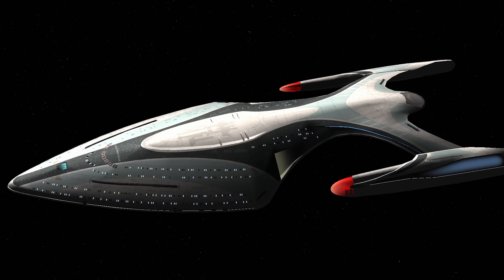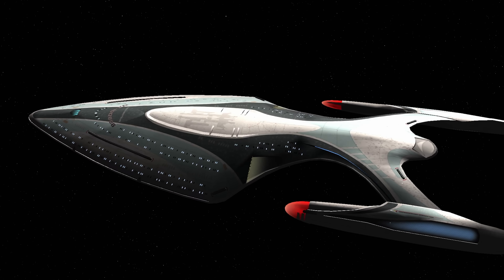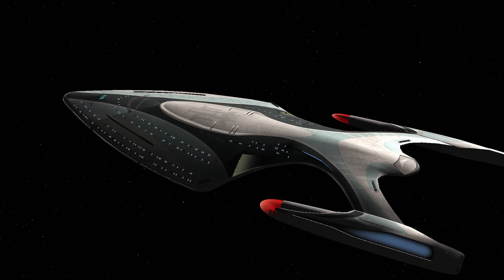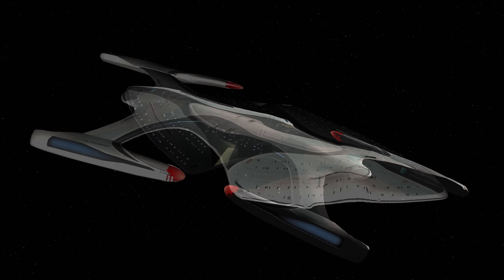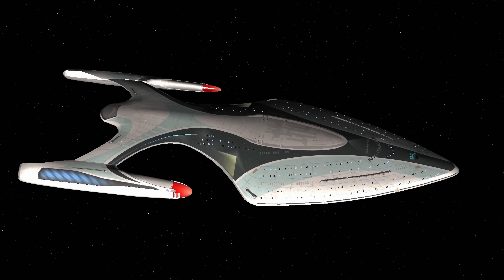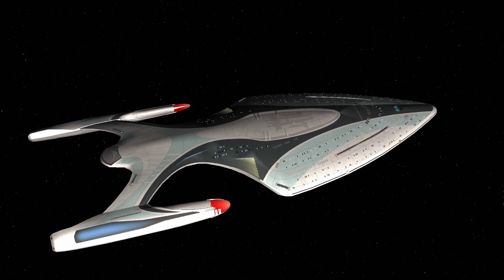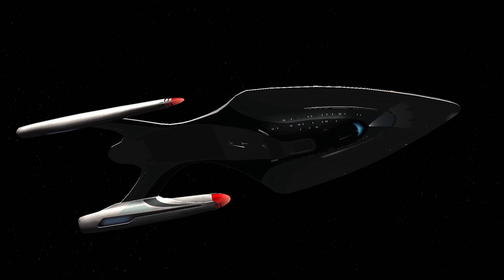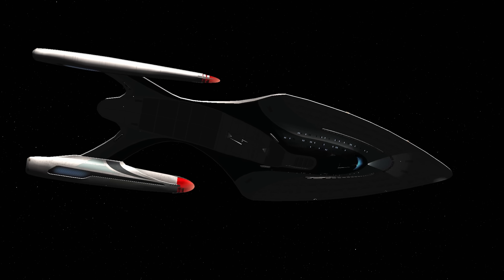Hey guys, Retro Badger here. This is the USS Proteus and it's an experimental starship which has quantum slipstream capability. It's armed with quantum torpedoes and it has quite a punchy phaser array as well. In my opinion this ship would be ideal for traversing to the Delta Quadrant.